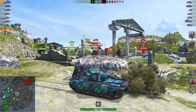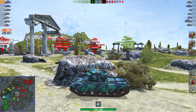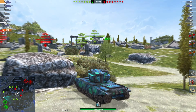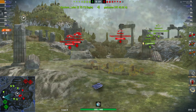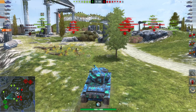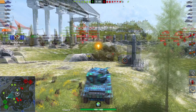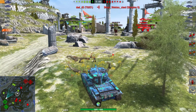Shot number one for 588 — very nicely done, using hard cover to keep from being spotted or shot. This tank does not want to turn much at all, and that's going to come into play later in the game. You can see nice acceleration and nice speed. With an aim time of 2.08, it allows you to snap in shots just like that.